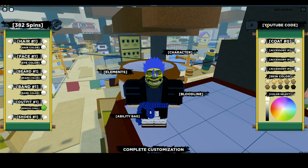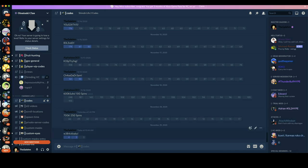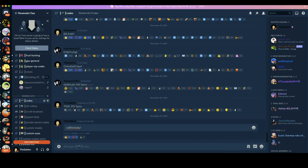I already copied the new code so let's hop back onto the game, paste it, and then press enter. I had 382 spins and now I have 412 — this code gets you 30 spins. With that being said, let's go back to my Discord, back to the codes channel, and update it — 30 spins, yes sir.